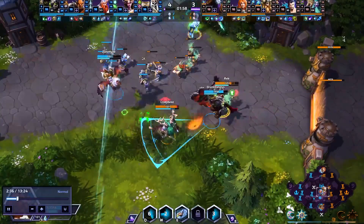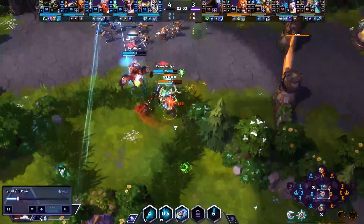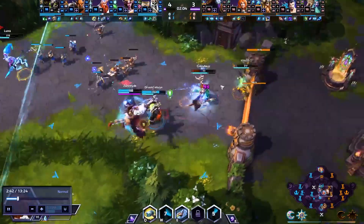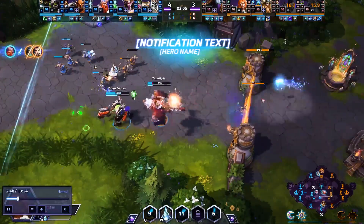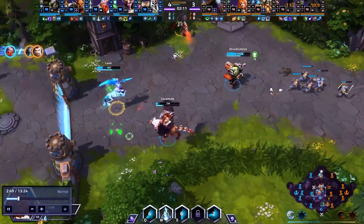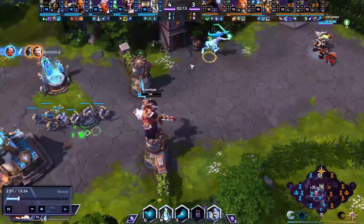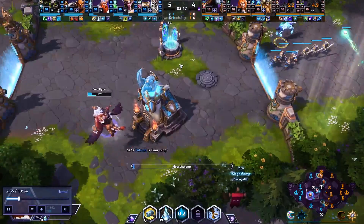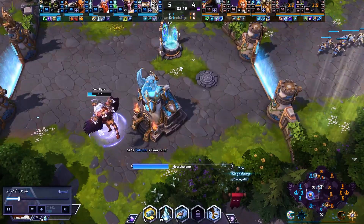Then we're going to Q onto the wave. The Malfurion is thrown in — I'm going to look for one, two, three autos, a W, and at this point in time this hero is guaranteed to be dead. I'm going to E forward and find another finish onto that enemy Hanzo, just barely able to survive the tower damage, able to sidestep the Zeratul W which I knew would be coming, and we're able to live, get our double kill, rotate on out, and begin to hearth.